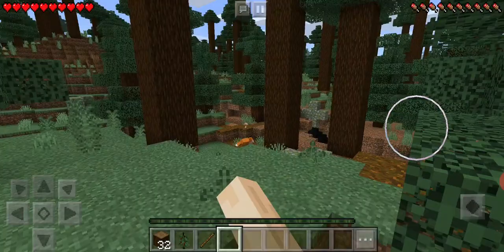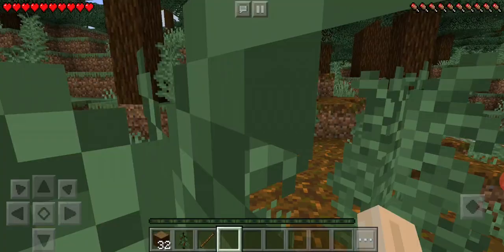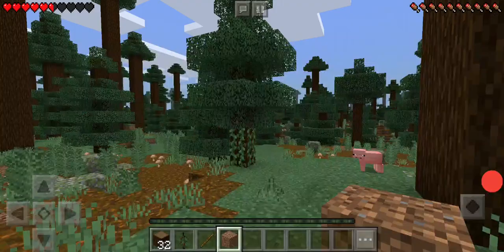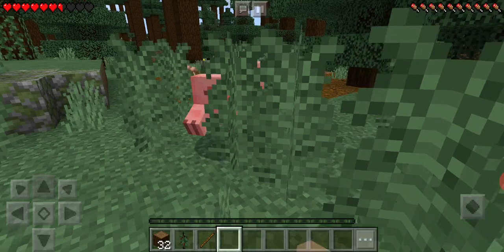I have to kill sheep, which is unfortunate - I don't do it in real life, but in Minecraft we need to make a bed out of the wool we get from them. I think there's a beach over there, so I'm quickly heading that way. A few pigs just appeared, so I have to kill them to get food.